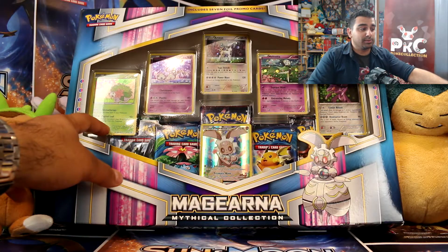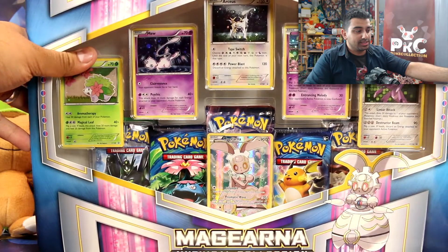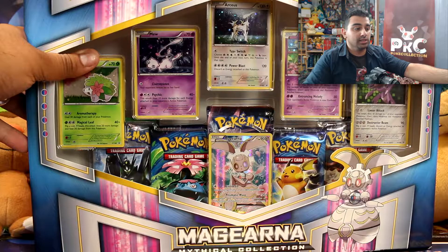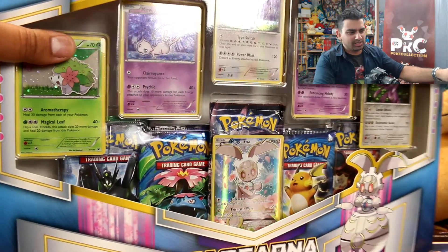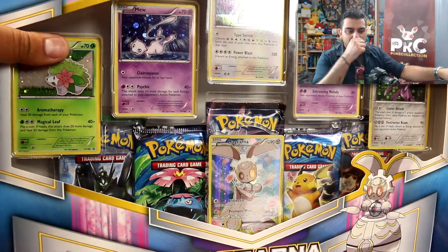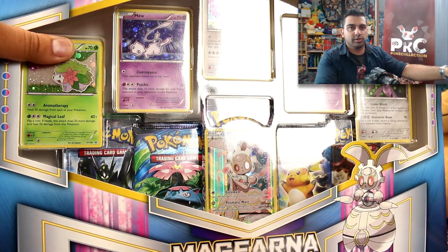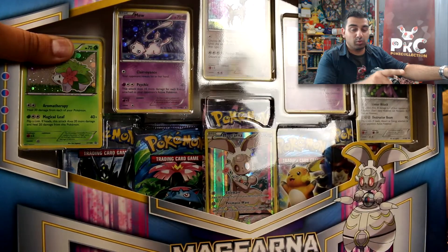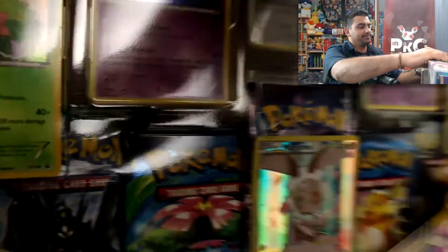It also comes with five booster packs like before, including two Evolutions. But this time it actually includes one Fates Collide and one Steam Siege. The last one had two Steam Siege, one Breakthrough, and two Evolutions. And this one has two Evolutions, one Breakthrough, one Steam Siege, and one Fates Collide. Interesting — got it right in the end.